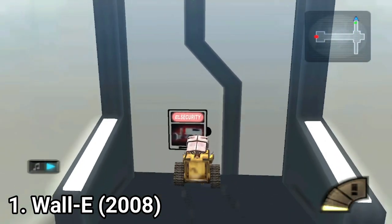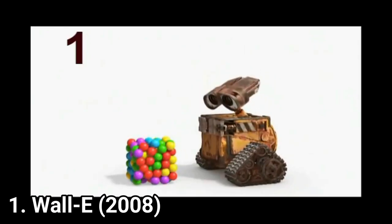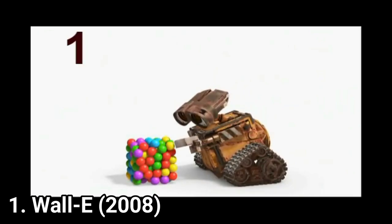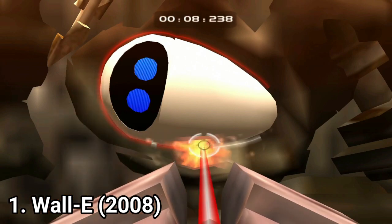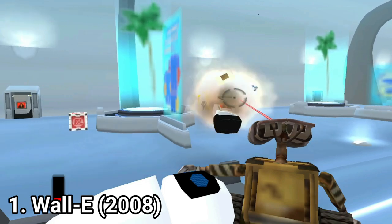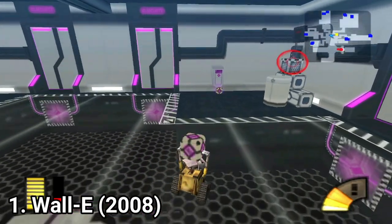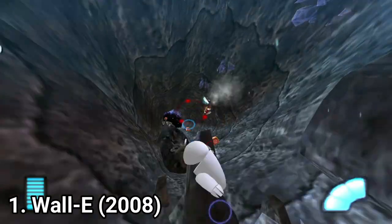WALL-E can also scan the environment to find collectibles. Collectibles are neat — they are short vignettes, short cutscenes and they are cute. The game is varied on paper and it is in reality too. It has platforming sequences, shooting galleries, on-rails sections, puzzle solving sections, and even races and chases, and levels with EVE.